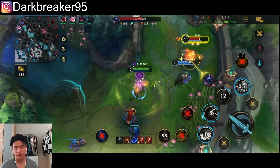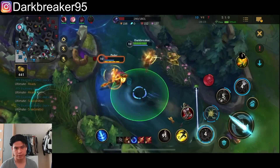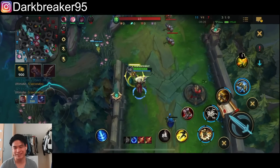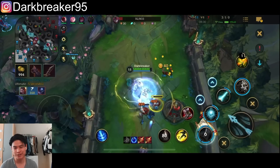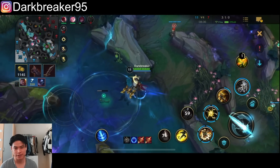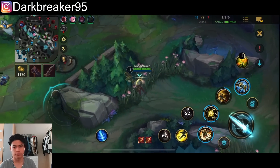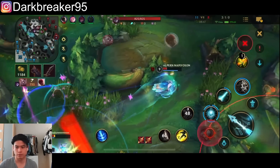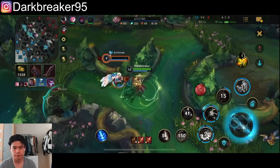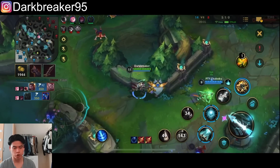Kick him away — I still get stunned a bit there. I'm actually surprised this guy still dies. My Pyke is trying to help but he's just griefing the Jax situation — he's hurting us more than helping right now. Both times he tries to gank or help, he just ends up dying as well. I get the double kill.